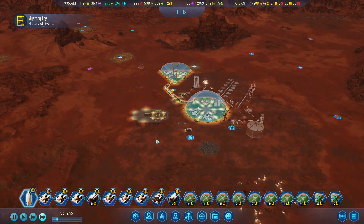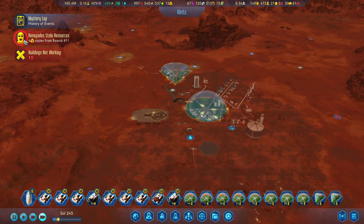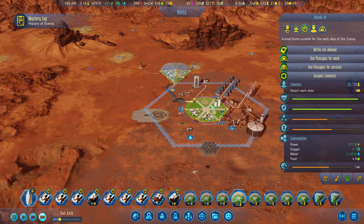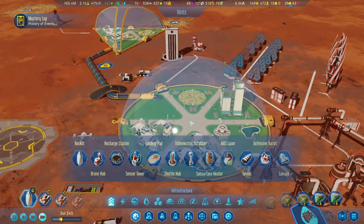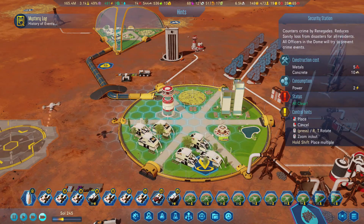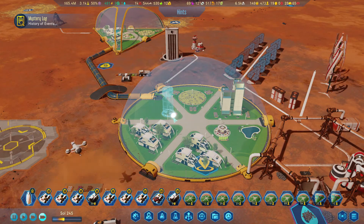We should be fine for at least now. A colonist has died — yay, deaths. Oh, they stole four rare metals from here, from there. Now I gotta put in the security station because they upset me.